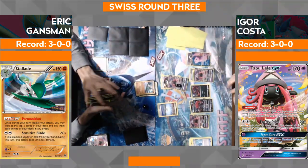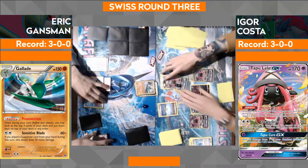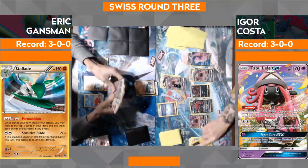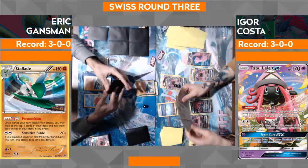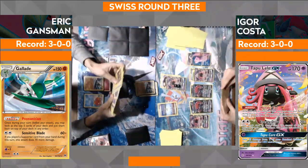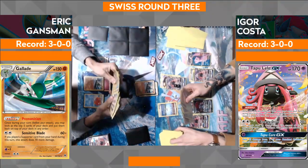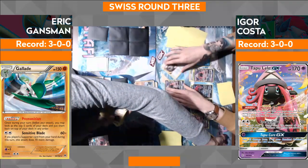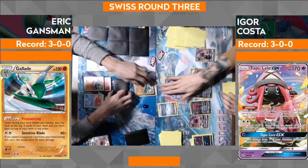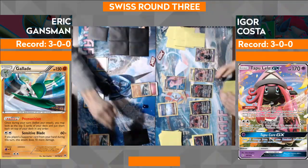There goes Evosoda evolving into that Zoroark. Would not be surprised if you trade this turn — that Trade ability letting you discard one card and get two cards off the top of your deck. He's going to get rid of that Tapu Koko, kind of realizes Tapu Koko isn't really useful at this point. Getting some momentum here on the Zoroark side. Going to go ahead and retreat that Tapu Lele GX and go into the Mew EX, probably just copy Sensitive Blade to be safe. There goes the knockout on that Gallade — we are tied up on prizes.